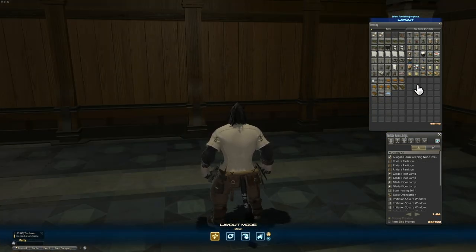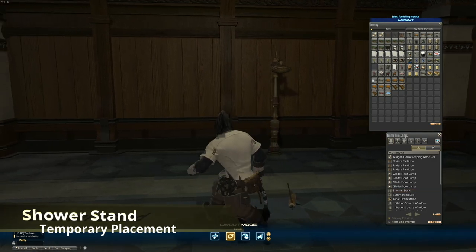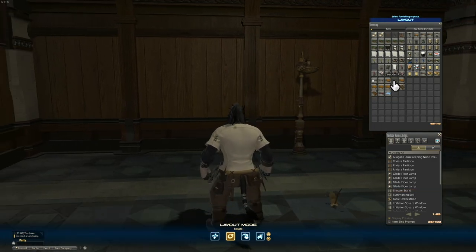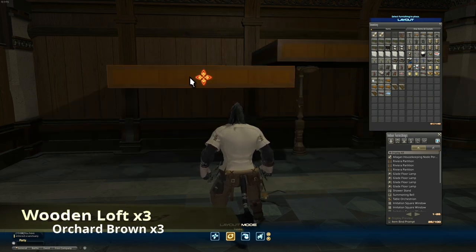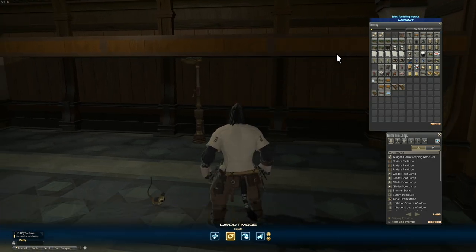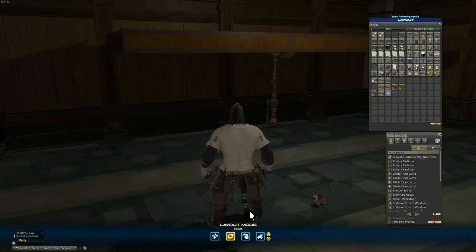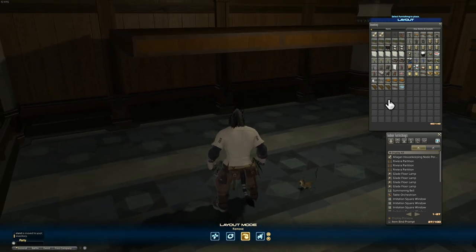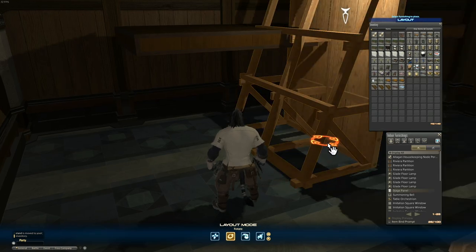The next thing I want to focus on is going to be setting up the layout for the second floor. I'll start out by placing a shower down so that I can get a measurement for how high I want the second floor to be. Then, using the snap grid feature, I'll take a wooden loft and place it one step above the shower head so that it is peeking out the bottom. This measurement will be more important for when we move on to the bathroom section in part 2. I like to place each loft so that they're right in between each of the pillars, and then I'll go ahead and pick up the shower again because it'll get in the way when placing furniture on the second floor.